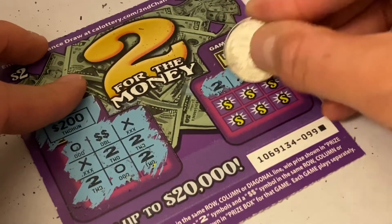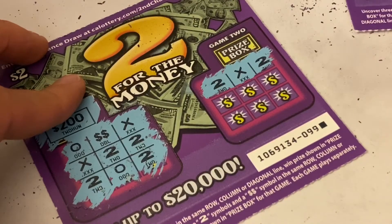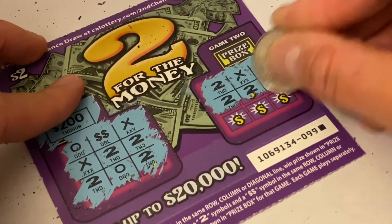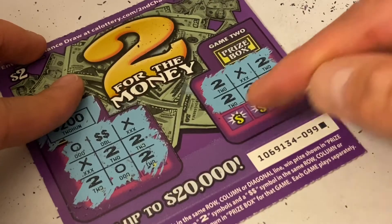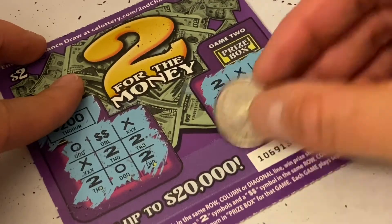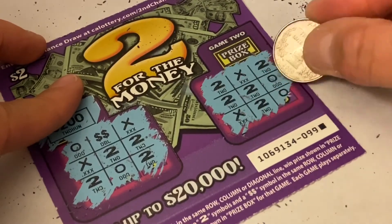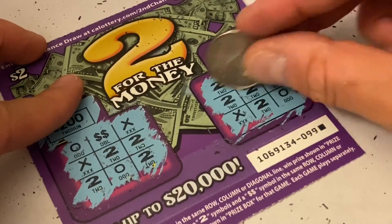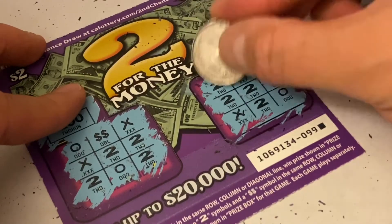This is going to be our last scratch of the day — let's hopefully win something here. Our chances will be right here, right here, and the diagonal line. If we scratch right here and we got a two, then we have both winners here. And nope — we got nothing. Wow, what a game today! It would have been right here too but we got nothing there as well. It would have been the big twenty thousand dollars. Wow, guys.